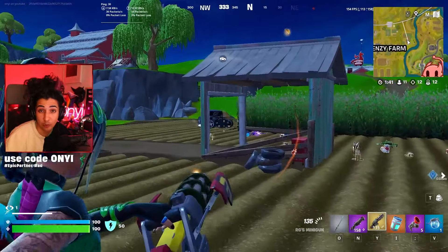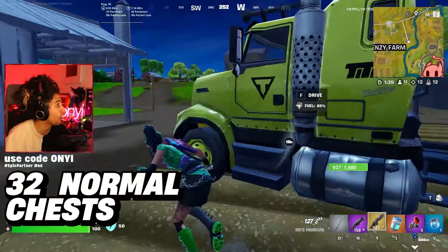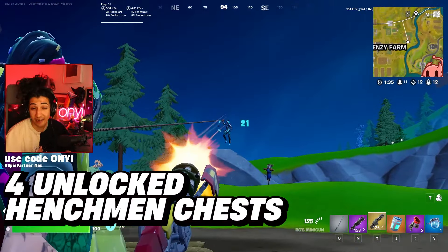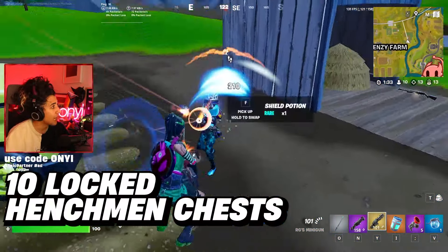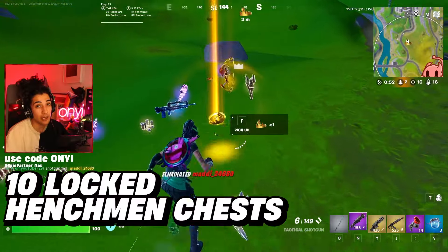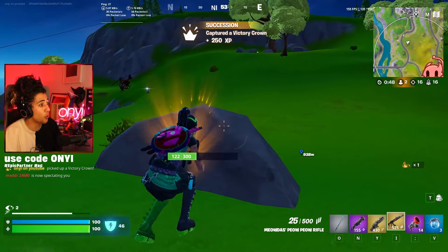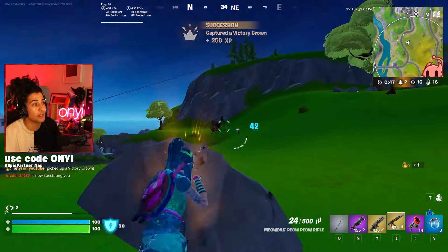The hardest part about landing Spaghetti Grotto - there is only a total of 32 chests that can spawn there. You do have four henchmen chests you can unlock from that area which aren't locked, and then a total of 10 locked henchmen chests. Henchmen chests are the same as rare chests, so it's super worthwhile trying to get as many as possible. This is the reason why it's one of the best drops on the map - not just the mythic, but the chest situation.